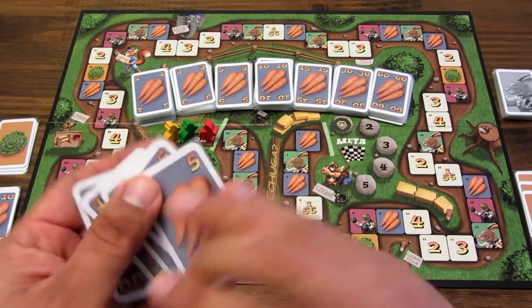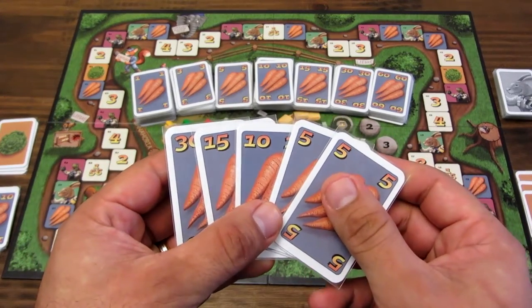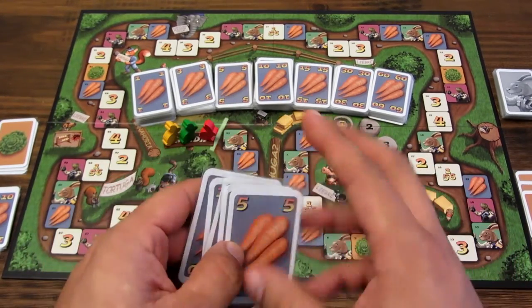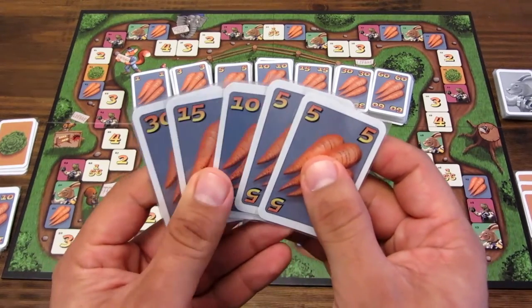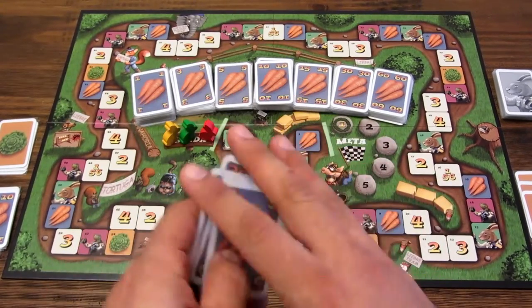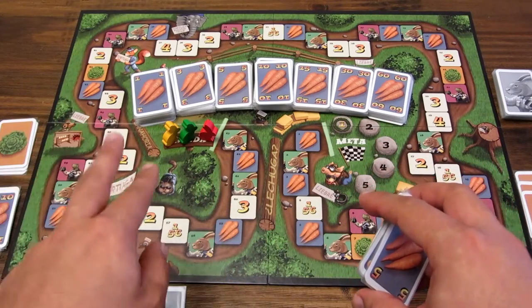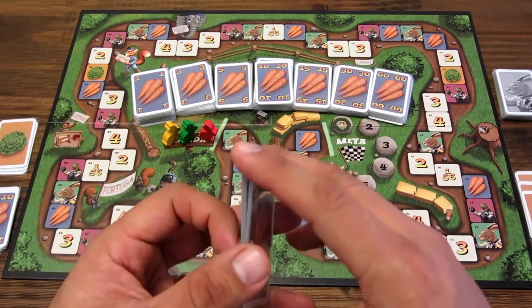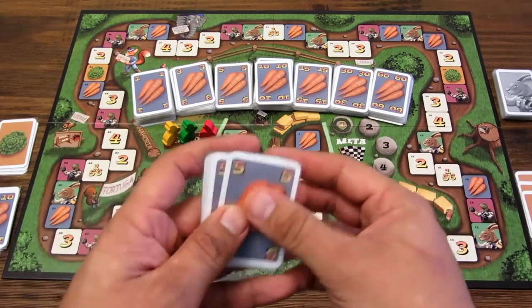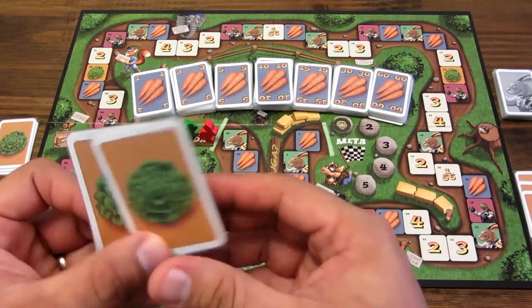Cada jugador recibe 65 zanahorias en esta combinación predefinida en el manual. Pero si son de 4 jugadores a más, recibes 95 zanahorias, es decir, 30 zanahorias más. También hay una variante para partidas de 2 jugadores en que cada jugador maneja 2 liebres. Lo que vamos a hacer ahorita es una versión para 3 jugadores, así que cada uno ha recibido 65 zanahorias y sus 3 lechugas.